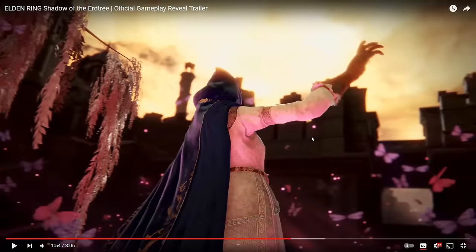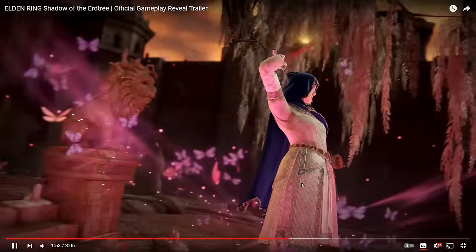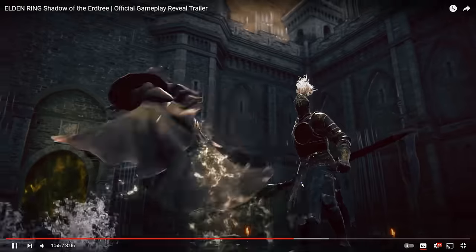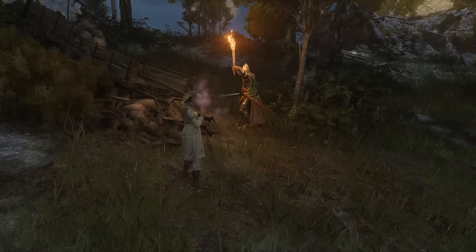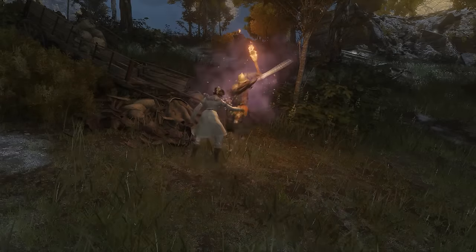This spell right here caught my eye because of all the butterflies. It's a pretty-looking spell, but butterflies are so heavily linked to Malenia and are also a very significant item relating to Miquella and Malenia. I'm betting this spell involves one of Miquella's enchantments, and it kind of looks like it produces a mass mind control effect, similar to the Bewitching Branch that Miquella created.